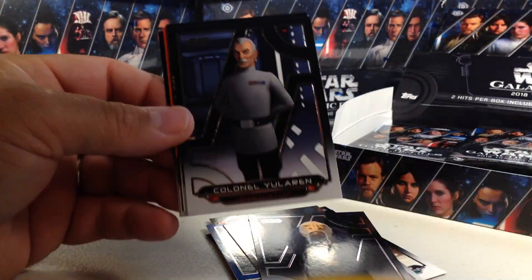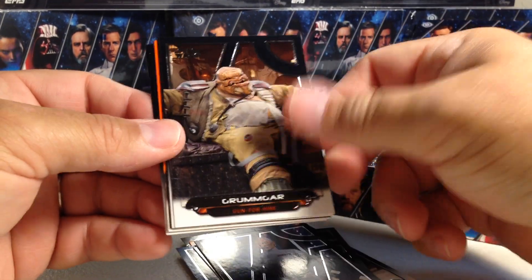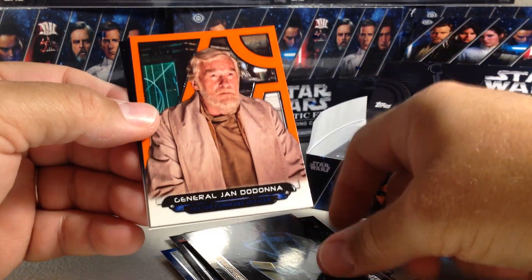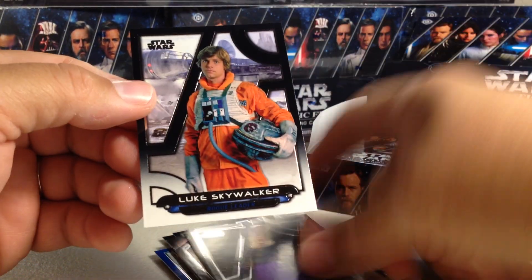We've got Colonel Ularen, Grumguard, Farns Amonsby, TIE Fighter, General John Dodonna, Shore Trooper, Locked Dirt, and Luke Skywalker.